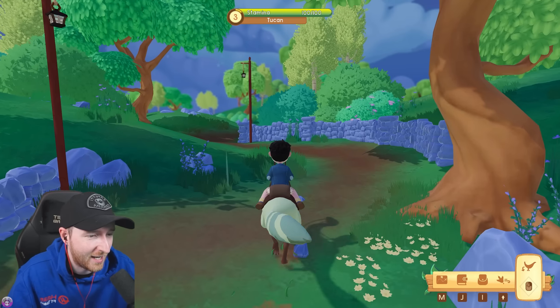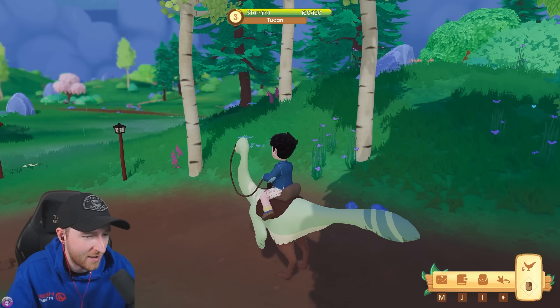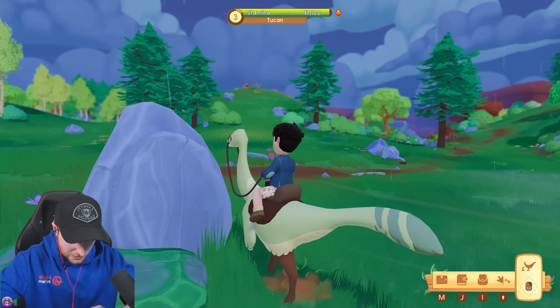We're going to need money for poppins and stuff. I'm also going to show you the sprinting on the Gallimimus - it's the funniest thing ever. I just love how he's got his arms out in front. He's like, 'I'm running!'